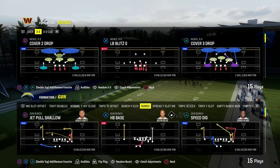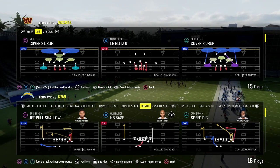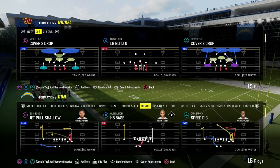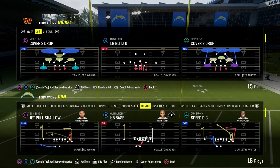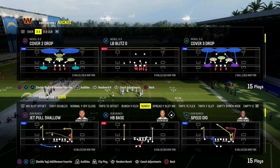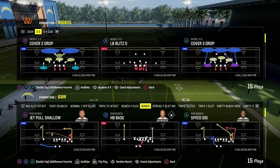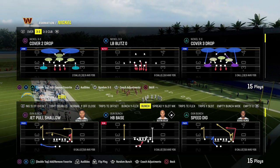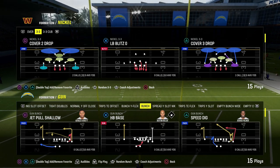I'm about to show you the fastest A-gap blitz in Madden and something you can use when they block their running back that can still give you A-gap potential in your pressure. This comes out of the 46 defensive playbook where we take a look at the 3-3 Cub out of the nickel formation. Clear cut meta defense from day one has been 3-3 Cub, and I'm going to show you today how to take the 3-3 Cub blitz to a whole other level.